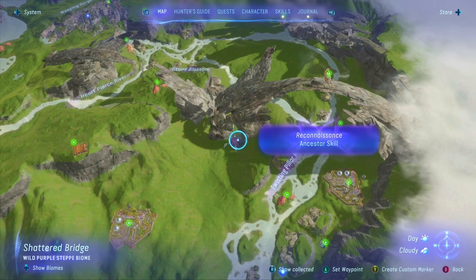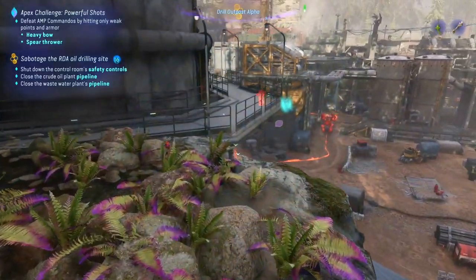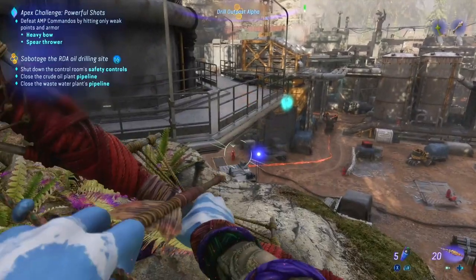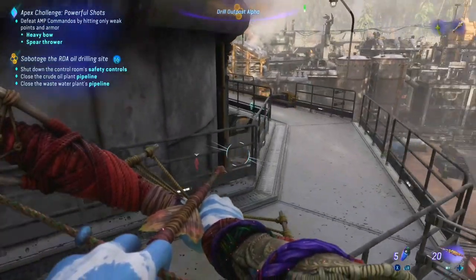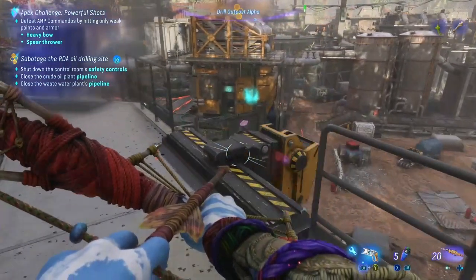The sixth skill is Reconnaissance. Found in a cavern at the bottom of the shattered bridge in the Upper Plains, this skill lets you see the path of patrolling RDA units — a crucial tool for planning sneak attacks and staying one step ahead of the RDA.